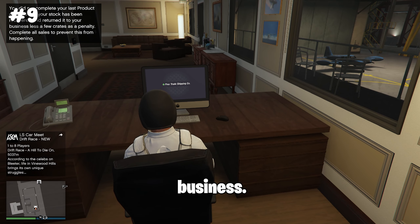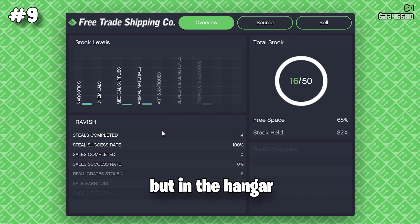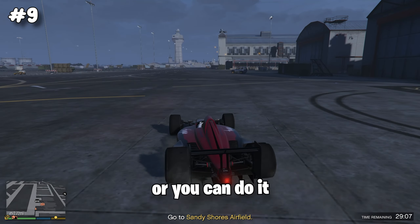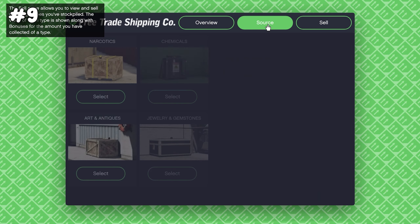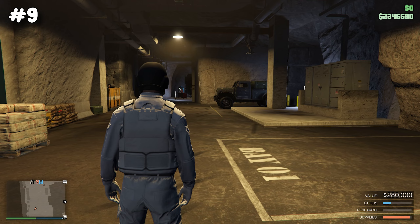The hangar business, located in the military base, has you sourcing cargo similar to special cargo, but you have two options: land or air. The land missions are easy to complete, and if you source a specific type of cargo you get a bonus percentage on top, so you earn even more money.